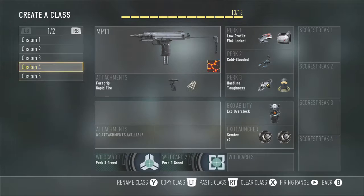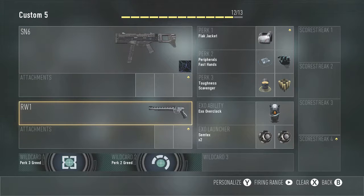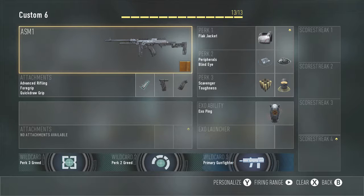Moving on to the SN6 — I don't really use this weapon much, but I like it because I'm a submachine gunner or rifleman. It's kind of like a combination, almost like the Ripper. I run 270 Texas, overclock, toughness, scavenger, peripherals, fast hands, and flak. I always run flak — I don't know why, I just do. It's like with the kids in this game who love grenades.